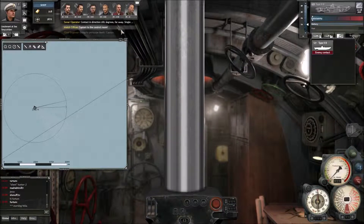But notice this line coming out - that's our sound guy. If we click on this he's going to give us a bearing on our freighter. Wait - how have we been spotted?